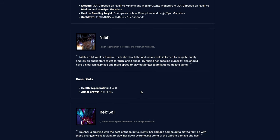Nasus — base health regen going from 4 to 6, and armor growth from 4.2 to 4.5. Just small stat buffs making him a little less squishy — nothing super crazy but definitely nice.